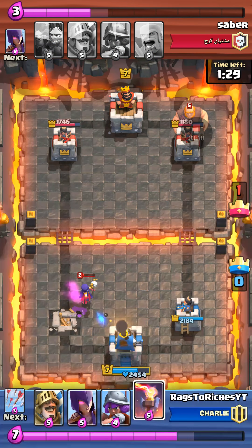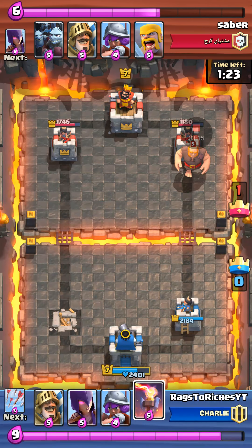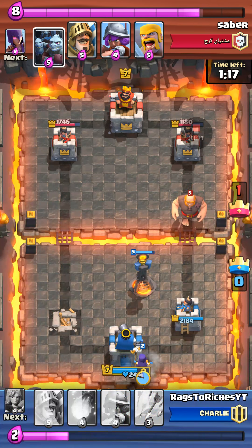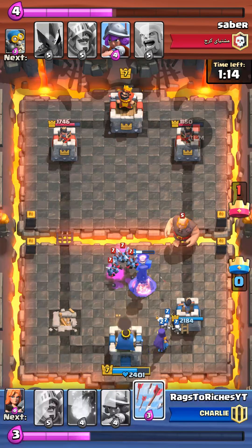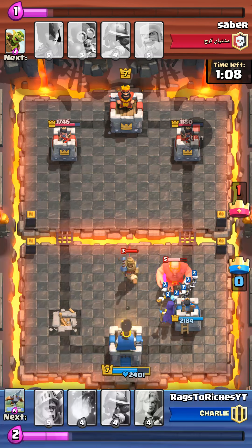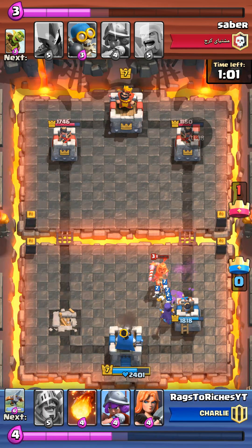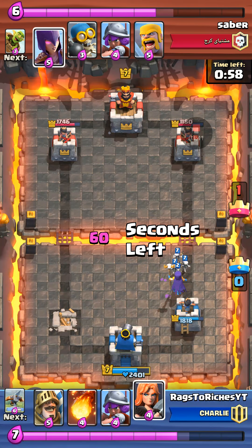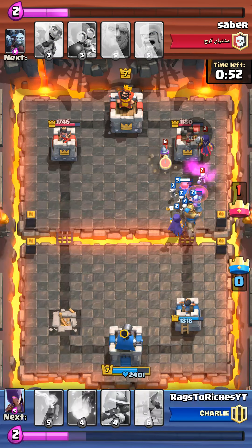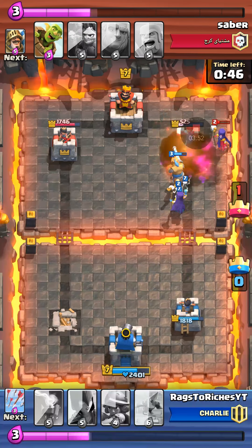I played a giant, but I know how to counter a giant with my inferno tower — it's so useful sometimes. He plays that minion horde there, and the giant doesn't even get to touch. I think I'm gonna go to the tower, just get everything in the glory. The prince gets destroyed — it's good. And it comes up with a power to the witch, valkyrie push, and the prince. I think I'm spacing — fireball at the worst of those.